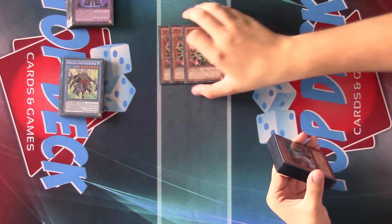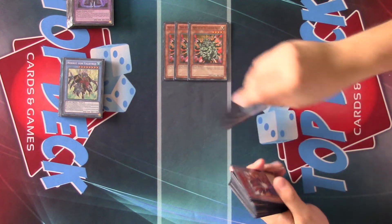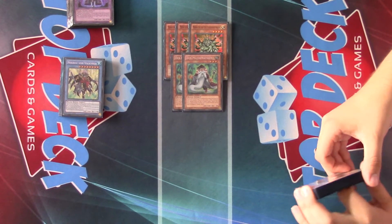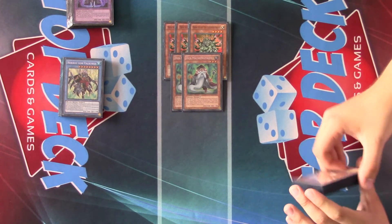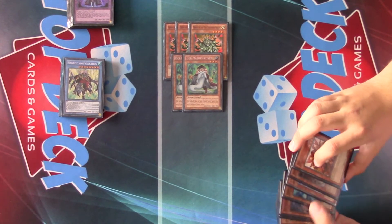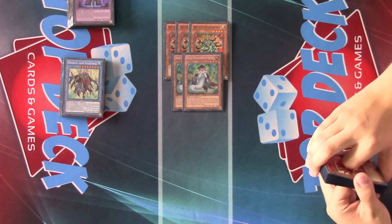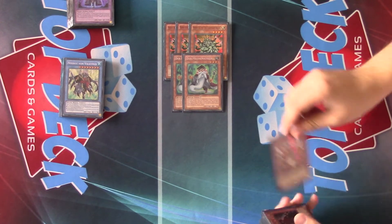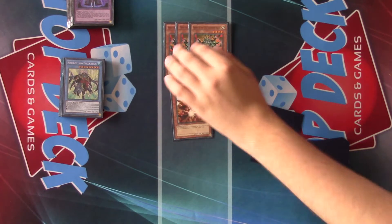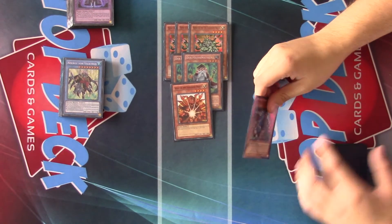Just like in standard Necroz, we have our 3 Manjus to help set up our deck — they find every card we could possibly need to play. Then we have 2 copies of Mathematician. It works very well with the Shadals engine, and dumping Glow-Up Bulb while making Herald is pretty strong turn 1 in Necroz, as well as some other slight uses like dumping Shurit, which really won't come up very often since we only have 1. Then we have 1 copy of Senju. Having all the clunky normal summons with these cards and the Shadal monsters, there's just not space for a full set of Senjus.